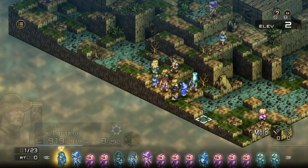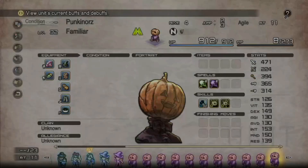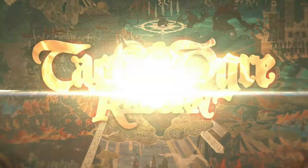Among the great swath of Chapter 4 secret sidequests and recruitable characters, few have seen more requests for a guide than the quest to find flirty shopkeep Deneb. As the series mascot and a very powerful mage, it's easy to see why. So today, we're going to go through all the steps to get not only Deneb, but her special class, Witcha. Let's begin.